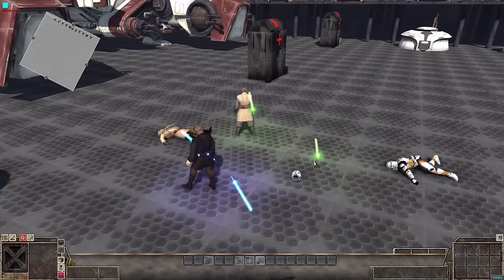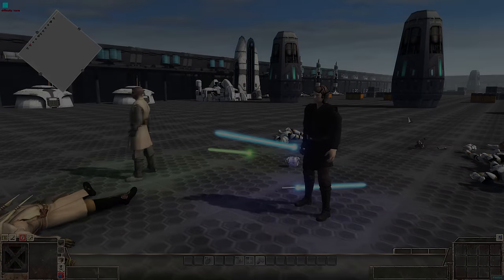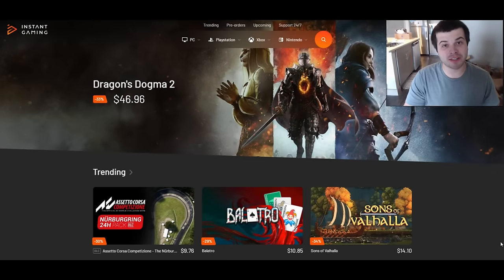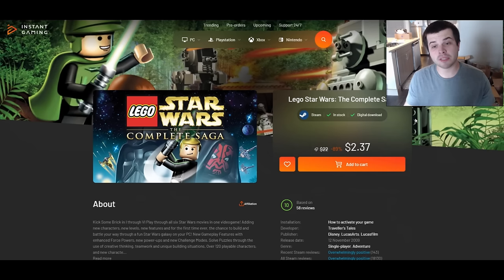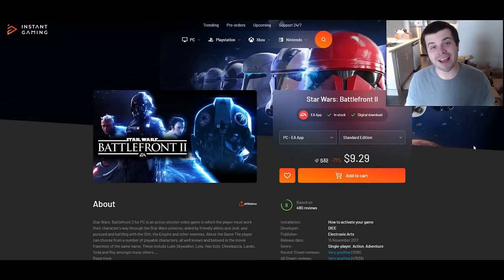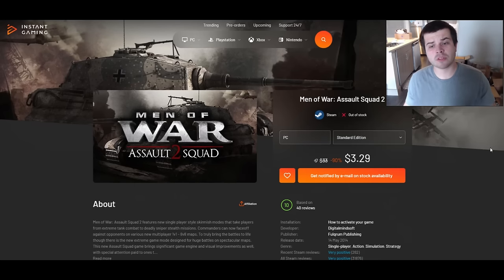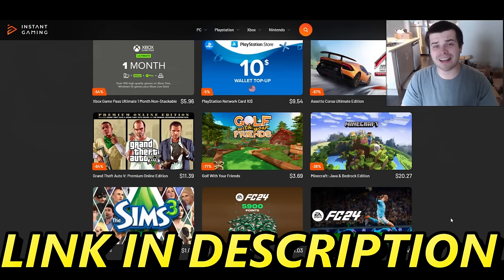If you do enjoy this video, hit the like button, subscribe, all that good stuff. Let's run it. Real quick, huge thank you to Instant Gaming for sponsoring this video. They have literally the best deals in gaming — I use it all the time. If you like Star Wars games: LEGO Star Wars for $2, Star Wars Battlefront 2 for $9, one of my favorite Star Wars games — Jedi Knight: Jedi Academy — $1.70. If you want to play the Star Wars Galaxy at War mod, Men of War Assault Squad 2 is $3. Extremely popular games can be up to 99% off. Link in the description below. Thank you to Instant Gaming for sponsoring the channel.